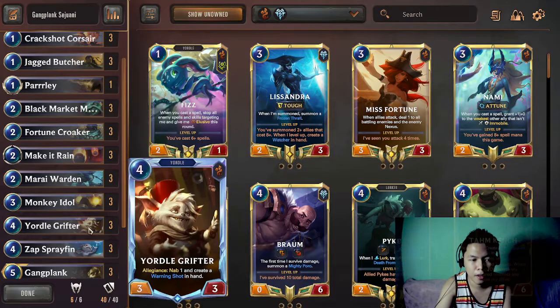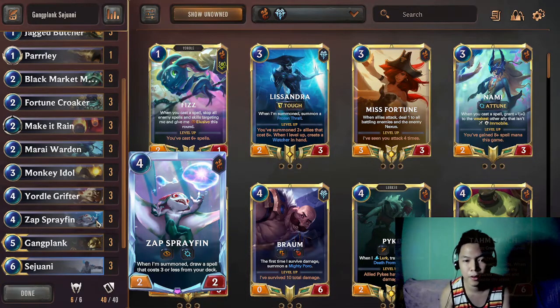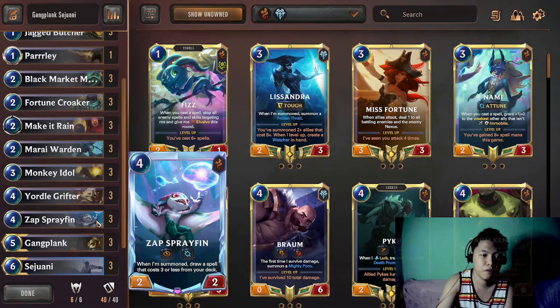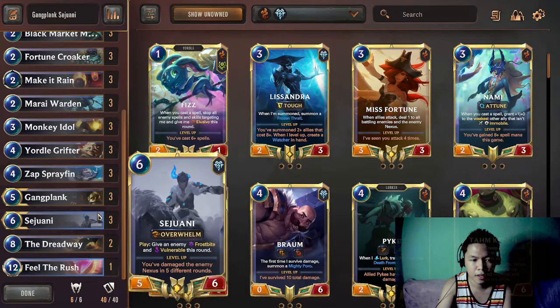Yordle Lifter could either become a blocker but also it could become a card that gives you more card advantage - it also creates a Warning Shot. Skim Spray Fin helps you thin your deck, and by thinning your deck you'll have a higher chance of drawing Gangplank and Sejuani. The top ends of the deck are Gangplank - when it's flipped it is usually game over - and Sejuani, which is more of a defensive one but still strong when you have a flipped Sejuani on board.